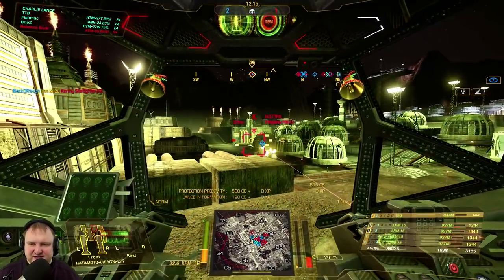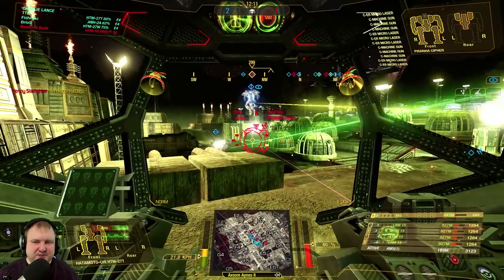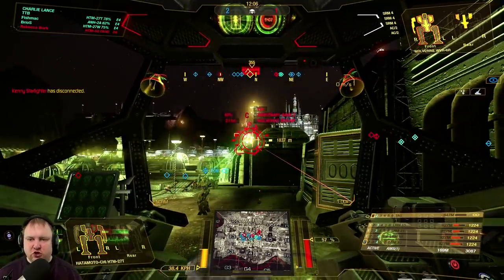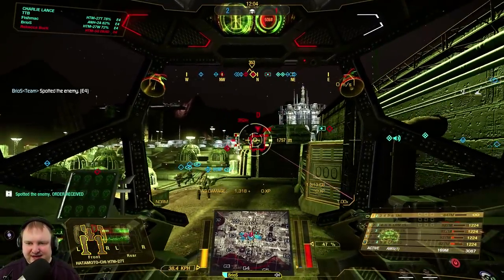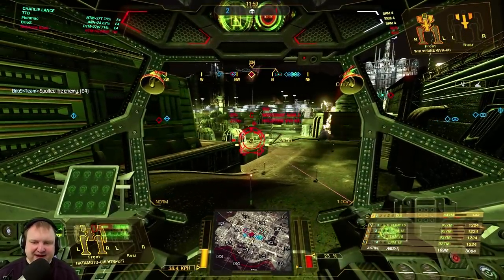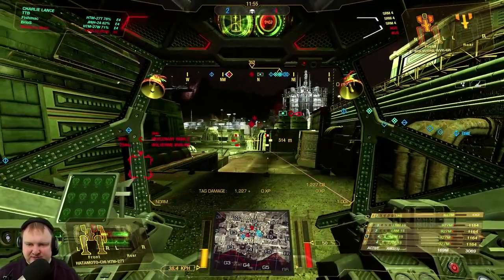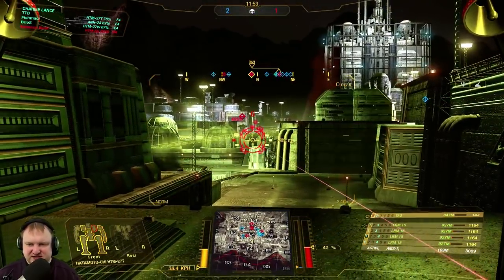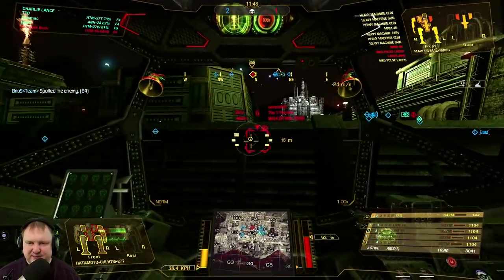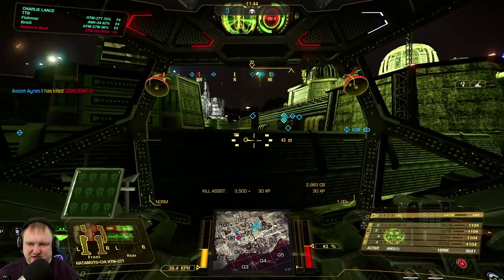Now we try working on that Piranha, but he's in cover. We can rain some damage onto that Wolverine and persuade him to get lost. The Fafnir is coming in as well, so I have to backpedal. I can't go right, and if I go left the whole enemy team is there. So let's just choose a target and keep engaging — some more onto that Mauler. We knocked out one of his MRM-40s, which is good. However, we still have to keep moving backwards.